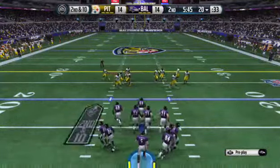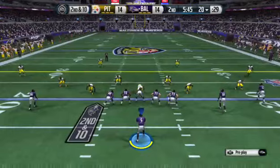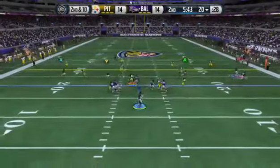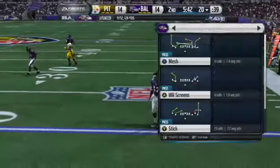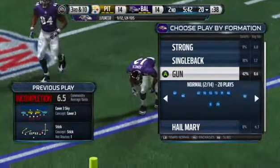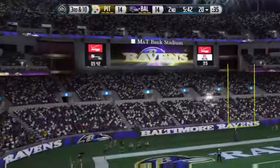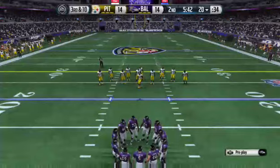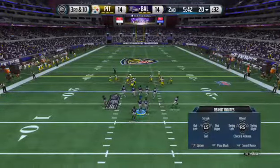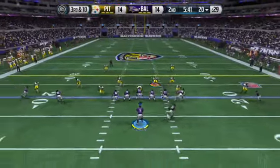Second down, right in the slot. Flacco will take it from the gun, and Jones can't hold on that time. It's tough when you're a quarterback or a coach and you see a receiver drop a pass, because we know it's hard to design plays to work, it's hard to get open in the NFL. But don't get down — the game is not perfect. Find a way to get the football back to that guy so he can make the catch and get going again.